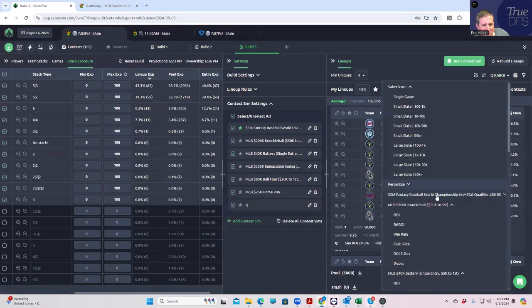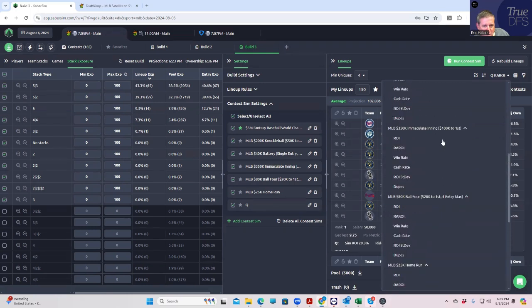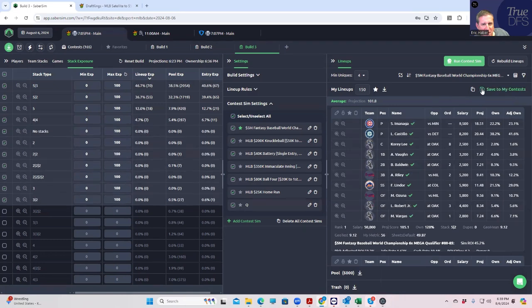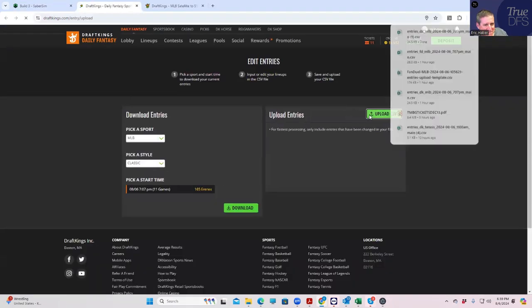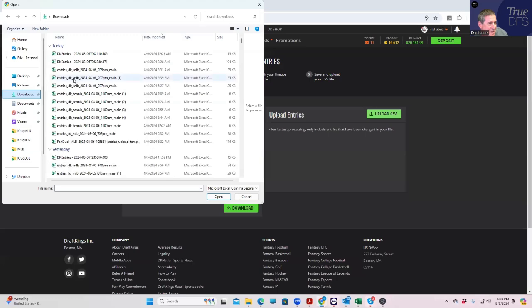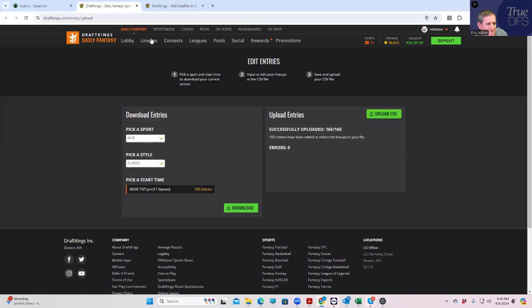That's why I like SaberSim's main field sims. We'll use this one as well. This is the 3470 — we'll put this in. I'm honestly not looking to see who I have; we'll check later during the late swaps. I don't care. If I get 100% of something, I get 100% of something. I don't really mess around with my stuff too much.